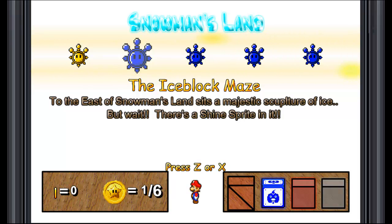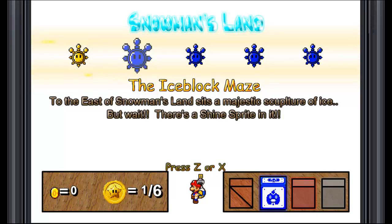Yeah, actually over to the left - you don't just have to go right in this map like I said. And so now we're actually tackling the one in the Ice Block Maze. To the east of Snowman's Land sits a majestic sculpture of ice. But wait, there's more - there's a shine sprite in it.